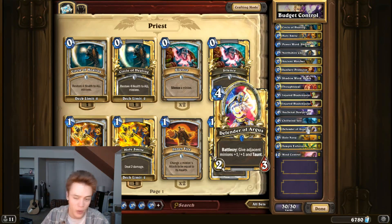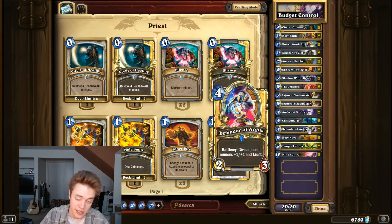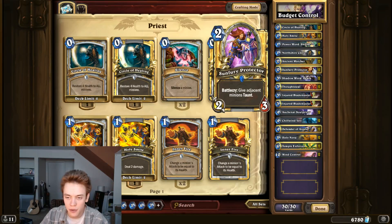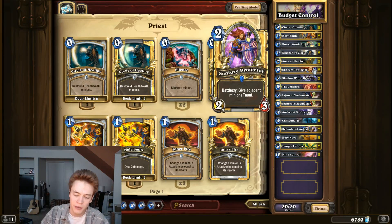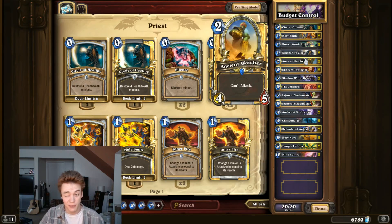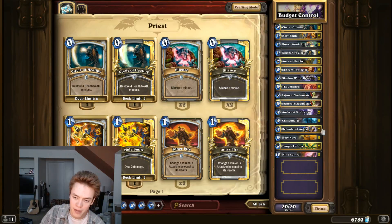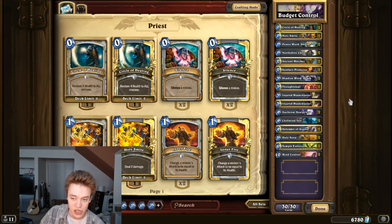Ancient Watcher, Sunfury Protector, and Defender of Argus are where a lot of the dust in crafting this deck will come from. But I think that most people should own Defender — he's basically the best neutral in the game. Sunfury is a slightly weaker version that's played in most control decks, so I definitely recommend owning that card. Ancient Watcher synergizes with both of them, so if you plan on playing stuff like Druid in the future, it's a good card to own. I definitely opt for that package — it's really powerful, really cheap, and it's just extremely effective against aggro.